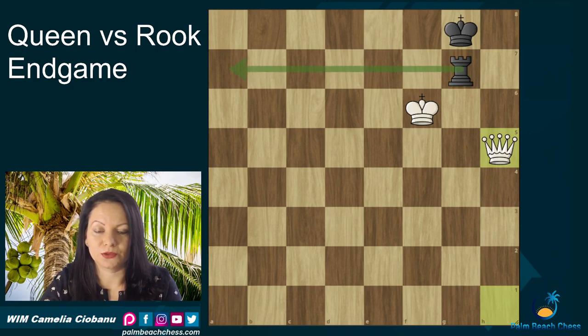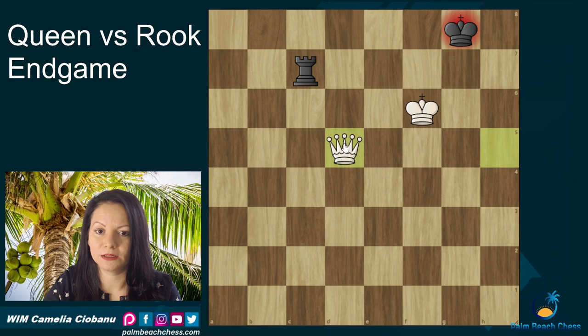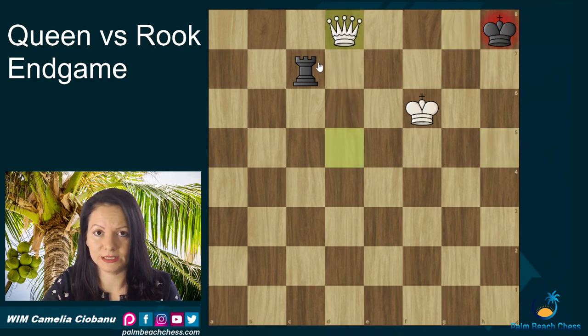Black could try to bring the rook to the seventh rank or on g5. For example, if rook to c7, the way to win is by bringing the queen to the center with a check. If the king remains on the last rank, he will lose the rook after Qd8 check, then Qxc7 and checkmate subsequently.